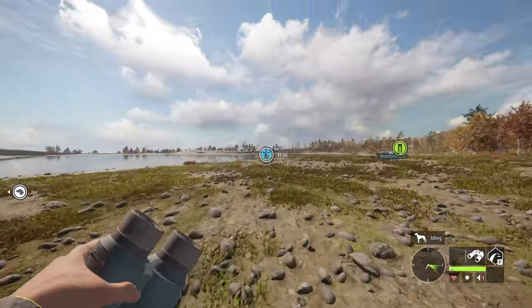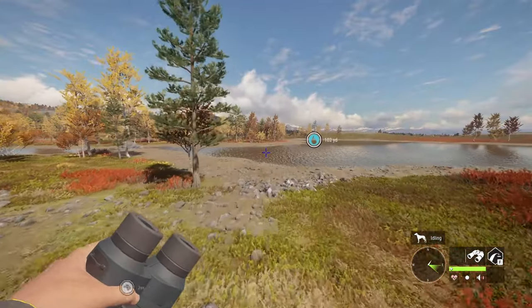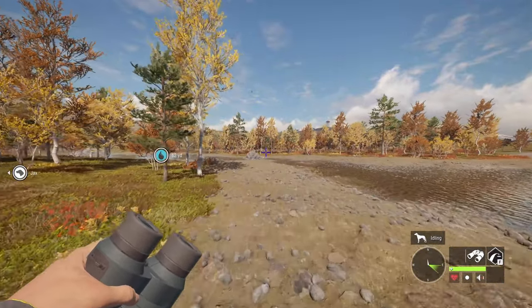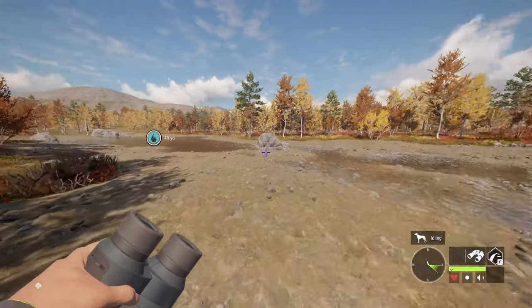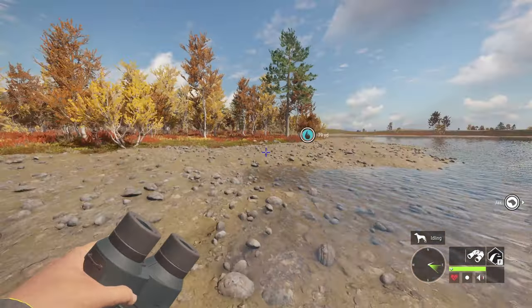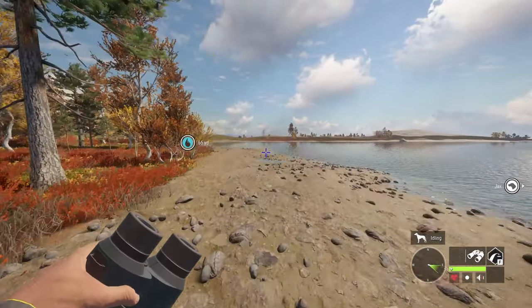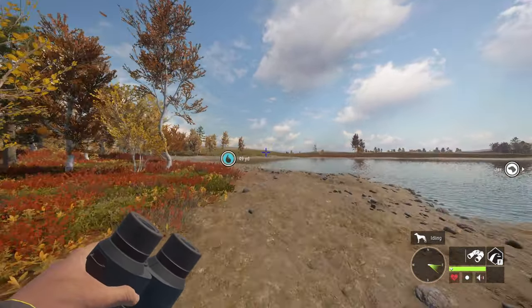Whitetail water zone times are 8 to 12 — that's most of the water times. Sometimes it can be around 6, or 1600 to whatever.